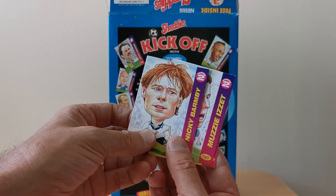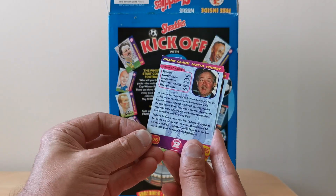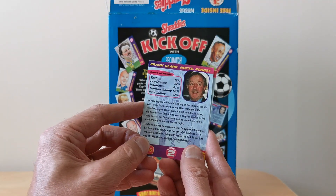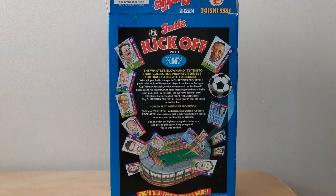Typical isn't it — out of 150 cards you get a double in the second packet. And then you've got obviously two of the other people as well. On the back of each of these cards you've got a bit of a profile about them, various stats so that you could presumably use it as a sort of top trumps type game. So like I say, 150 of those to collect and they weren't branded.